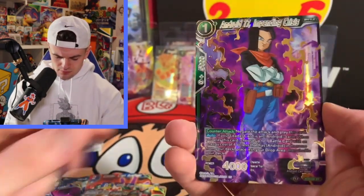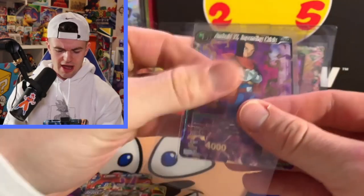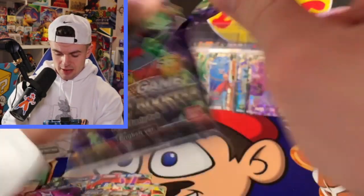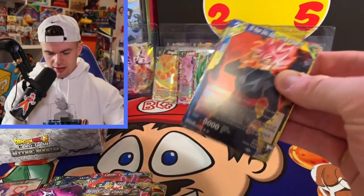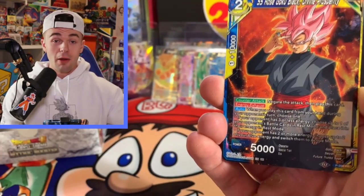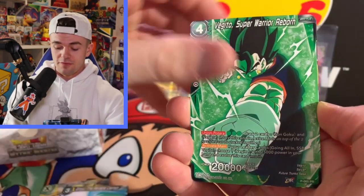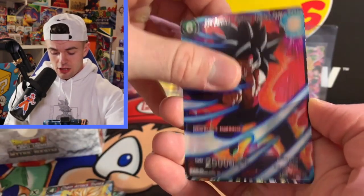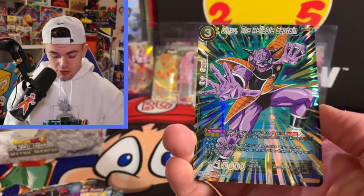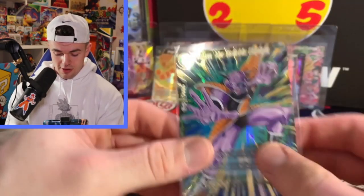Android 17 Impending Crisis — not bad. I don't know how many packs we have left but we're running low, starting to run out of hope. I think we've got like six left. Vegeto, Chain Attack Trunks, Bardock, and Ginyu the Reliable Captain — I really like this card showing Ginyu some love. Too bad he turned into a frog, if you guys know you know!